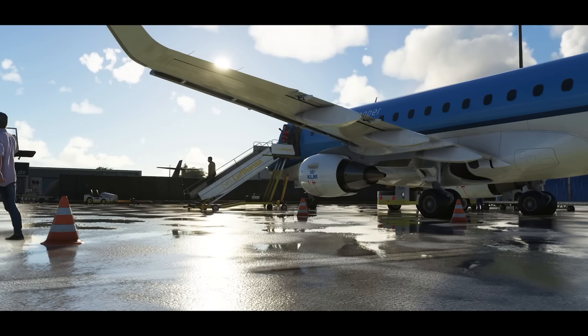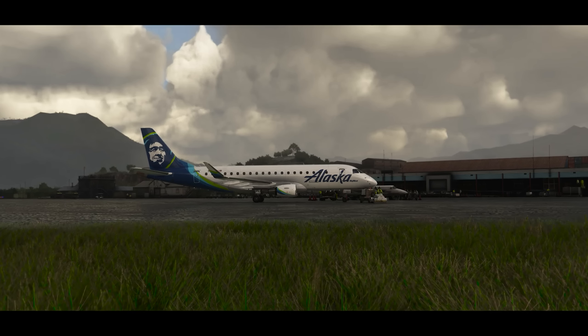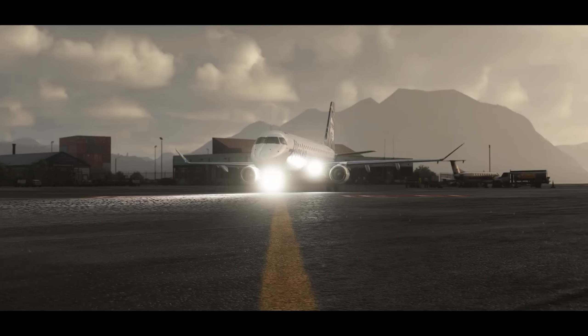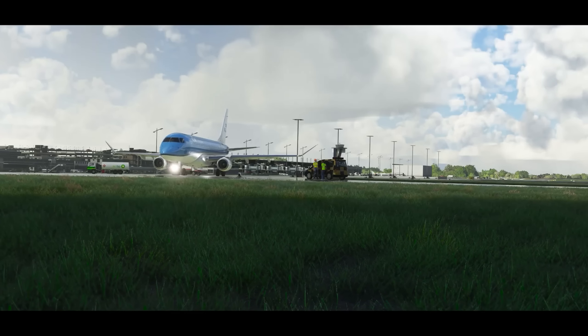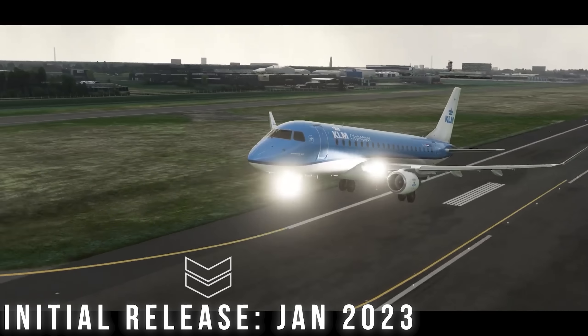Moving on to the fourth aircraft on our list today, let's veer away from Boeing and Airbus and look into some smaller airliners — the Embraer E-Jets by FlightSim Studios. The story of this product did undergo quite an arc, with several people being very excited with the initial marketing but then being quite disappointed with the final product. However, since the initial release which happened over 8 months ago, I can confirm that the aircraft has come very very far.